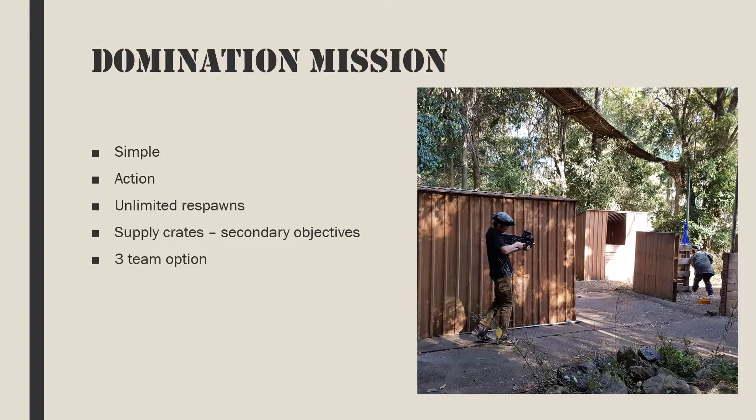Supply crates act as secondary objectives and should be placed on one or more flanks. With fewer than 10 gamers, use just one supply crate; otherwise have one on each flank. The domination box should be put in the center of the battlefield. With more than 50 gamers, use three domination boxes as well as two supply crates.